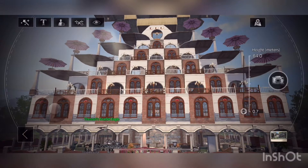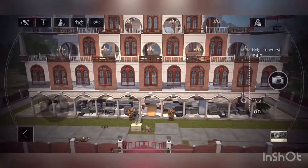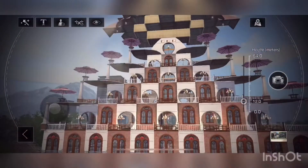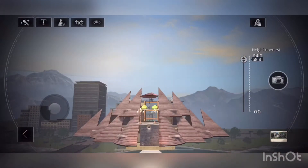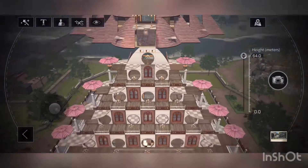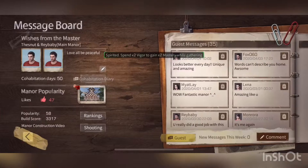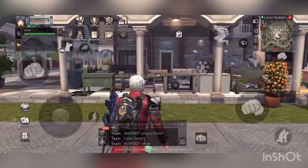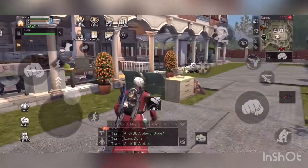Hey guys, welcome back to another Life After video. Today we're gonna show you a little bit of my house. We're still renovating — this project is costing about 10,000 wooden boards to make all this.